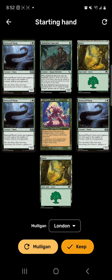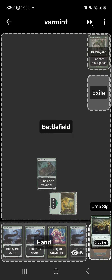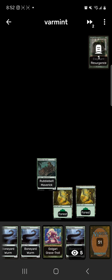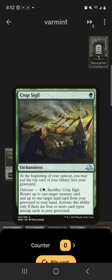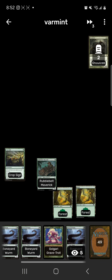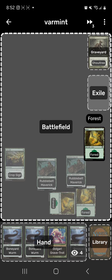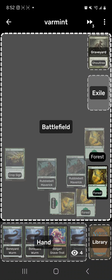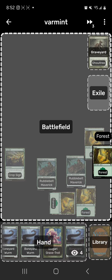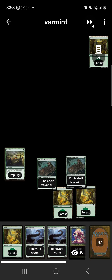We'll keep this hand — not perfect but workable. Rubblefort Maverick: surveil two, put the Resurgence in the graveyard, Crop Sigil to the top. Play Crop Sigil so at the beginning of our next upkeep we put a card to the graveyard. Play another Rubblefort Maverick. Turn four: mill a card, draw for turn, play a Forest, run out Boneyard Worm — only a 1/1 at the moment.